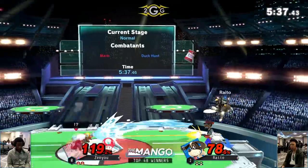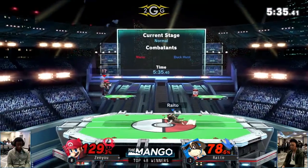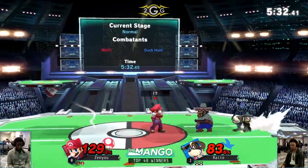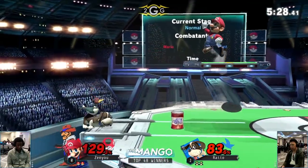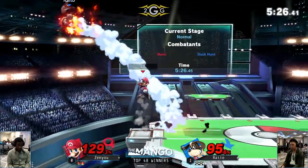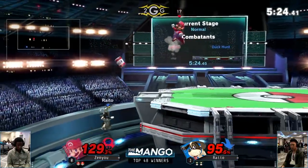All of a sudden I blinked and the damage is stacking back onto Raito. He's been getting good punishes — just when he resets to neutral, Raito gets so much opportunity to set up his traps, and that just slows down his play quite a bit. He doesn't get to stop Raito's momentum for that long.